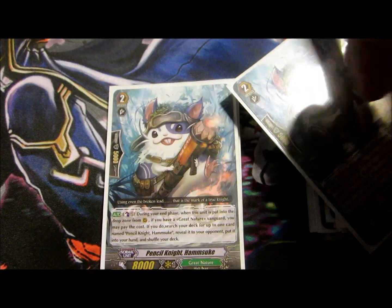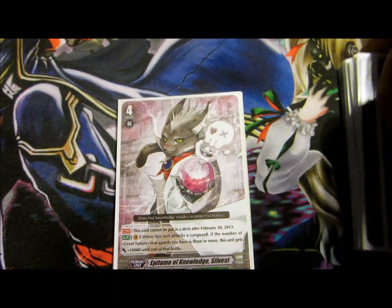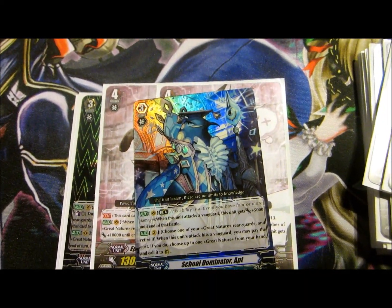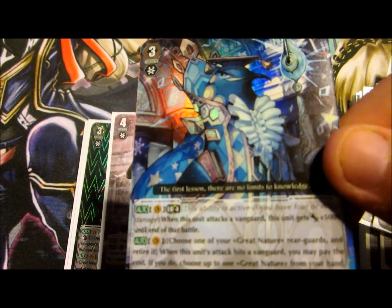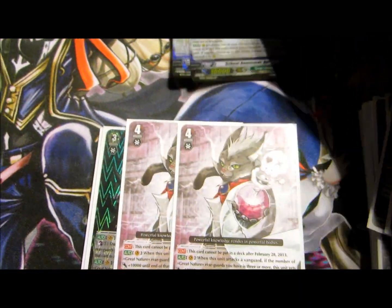We have these guys because we don't have the Lion out yet — the 11K guy. So you have to compensate for the Grade 3 and Grade 4 lineup. These guys will become the Grade 4s. I know people would think this card isn't that great, but his skill allows you to retire one of your Great Nature rearguards, and whenever it hits it's basically a built-in stand trigger. So you sac off one of your dudes and get another swing at your opponent.